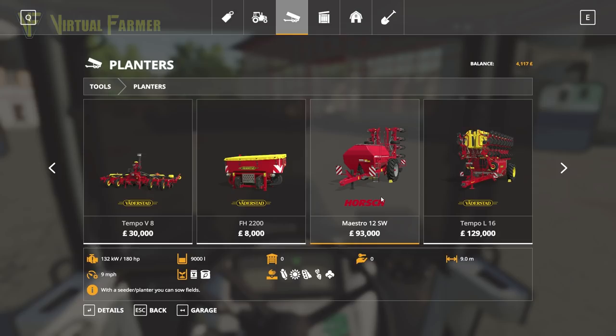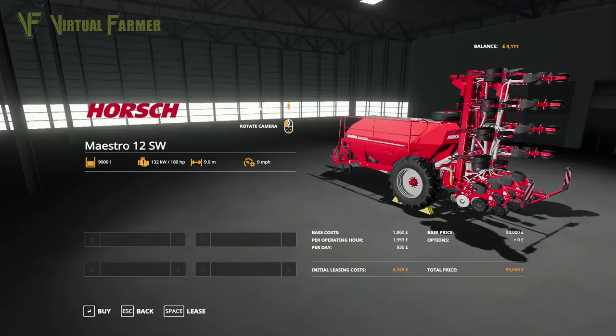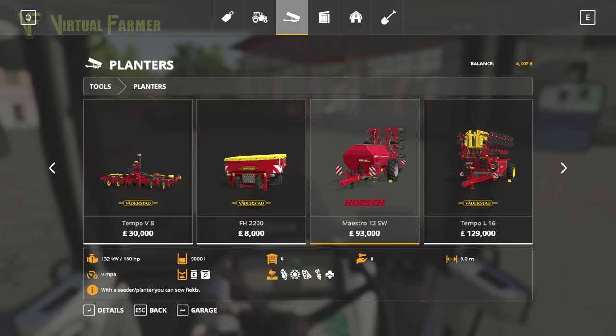Interestingly, we won't need the front weight, and we can leave our triangle on — good to know. It's £93,000 to purchase, but we're not doing that; we're going to hire it. It's a nice nine-metre one, so it'll do things fairly quickly. With this we can plant cotton, soybeans, sunflowers, corn — and we might look at a corn header — and also sugar beet, though we're not looking at that right now.